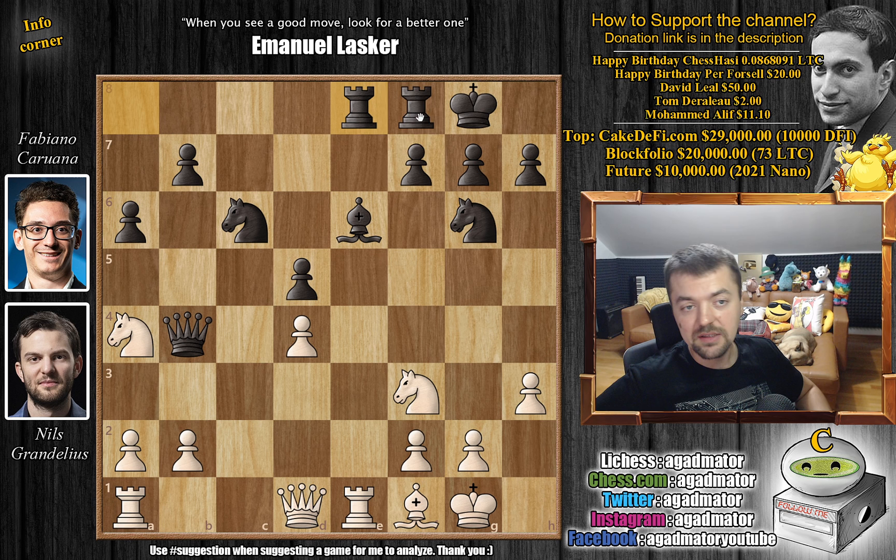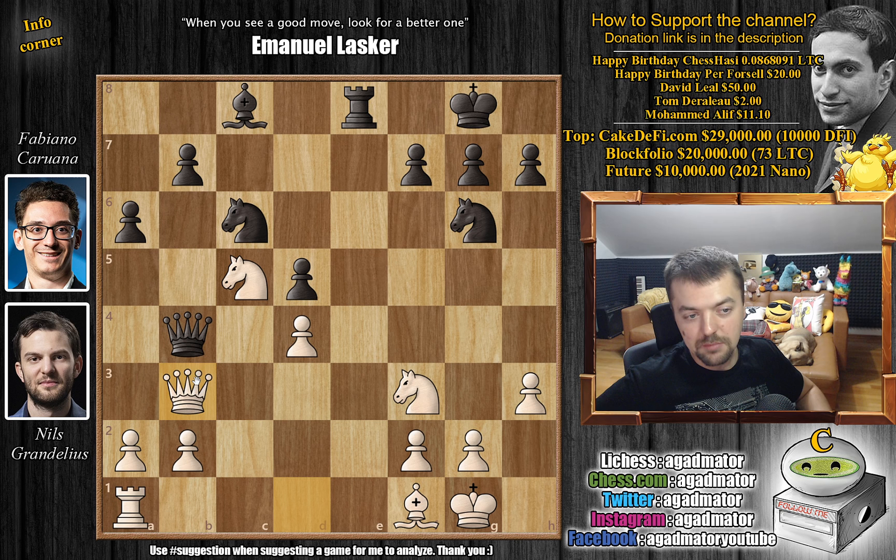So instead we have rook a8 to e8 — not bringing this rook into the game, but rather this one, because we plan to move the bishop. The knight is coming to c5, will attack the bishop, and we want to play bishop to c8. But we don't want to play bishop to c8 while our rook is still on a8 — we want our rooks connected. So Fabi brings this rook to e8. Now knight to c5 attacks the bishop, puts pressure on the b7 pawn, and just bishop back to c8. Offering a trade of rooks, which Grandelius goes for. We have rook captures on e8, rook captures, and queen to b3 — now offering a trade of queens.